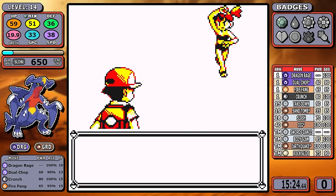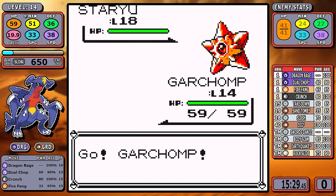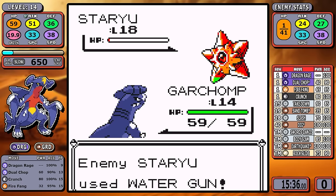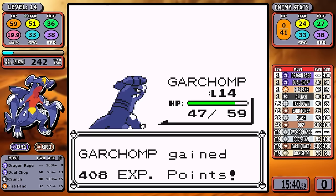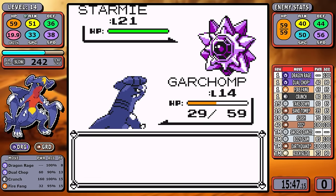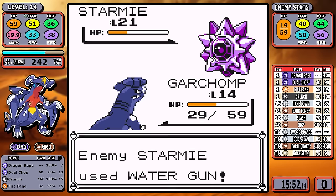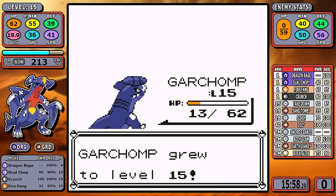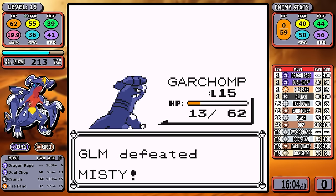In Cerulean I'm immediately heading to Misty. We're neutral to Water moves, so she will use them. Dragon Rage is starting to fall off since a lot of Pokemon from here on have over 40 HP, but two-shotting things still isn't bad. We take a pretty decent chunk of damage and go into the red, but when you're in the slow leveling group and cutting out battles, doing Misty first and getting that experience helps out a lot — that's the second badge down.